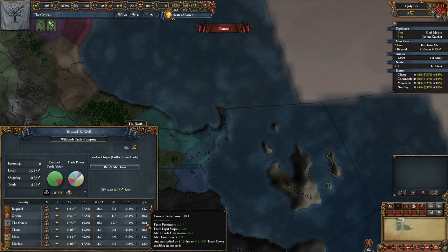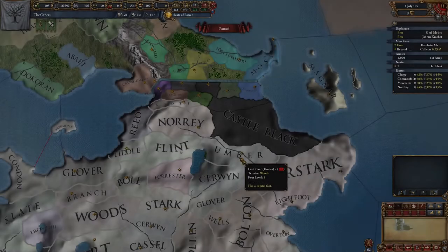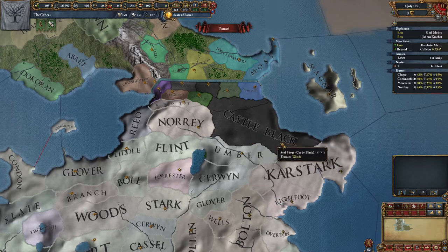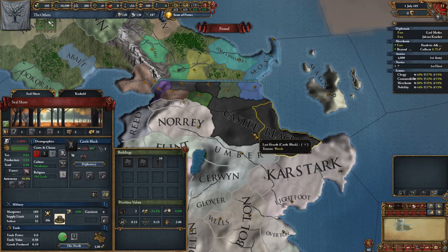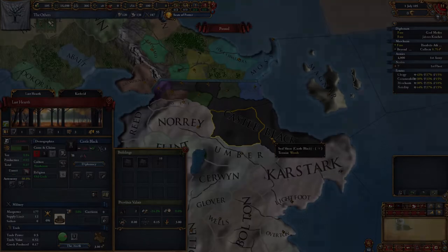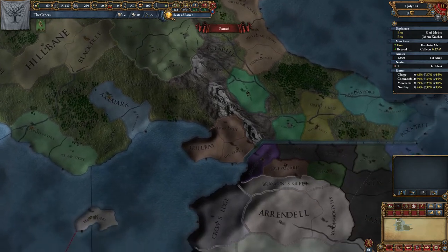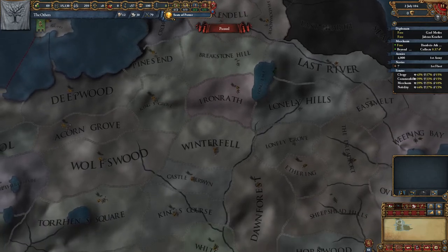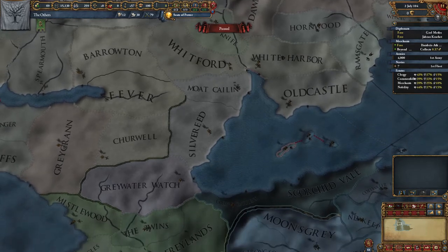We can also recruit an advisor to earn some more Diplo points. Checking on the war in the north, the Night's Watch have taken land from the Umbers. In this game they'll act like any other faction — they're not confined to the Wall and the territories beside it. They have the Starks as allies, so they could become a major player. With all of the early building blocks in place, I'll end the video here. In the next one, we'll look at estates and how to control them, as well as building power and influence. This strategy is a slow burner, but the foundations put in place now will help the Others snowball later on.